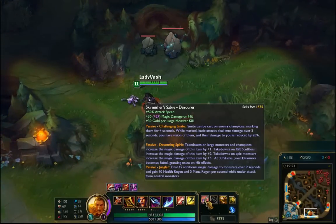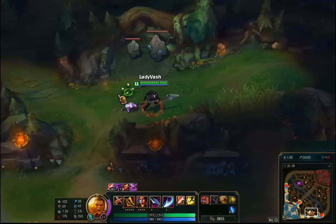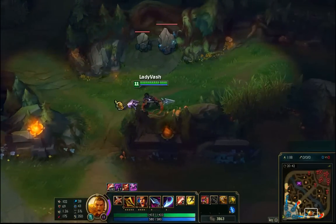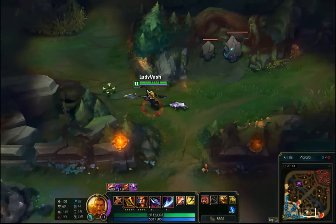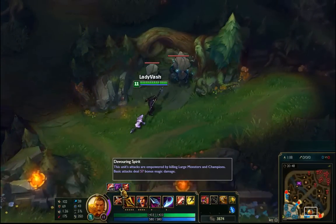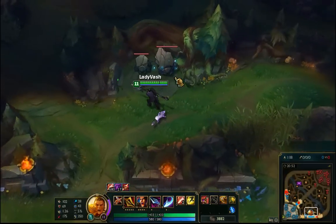With the new Devourer, you can upgrade it to what's called the Sated Devourer. When it's just the base Devourer, you get this shadow wolf that follows you. When you reach 30 stacks, it turns into the Sated Devourer.